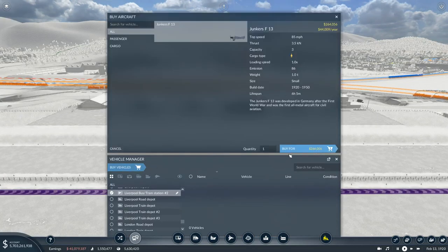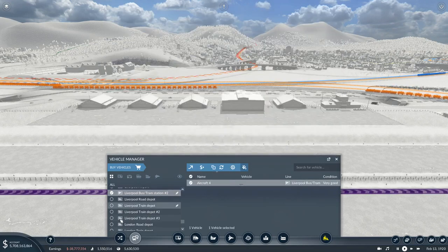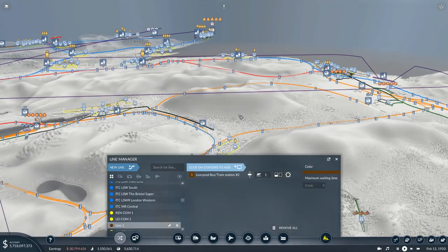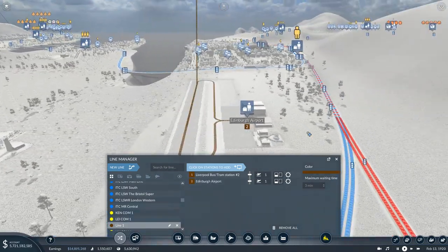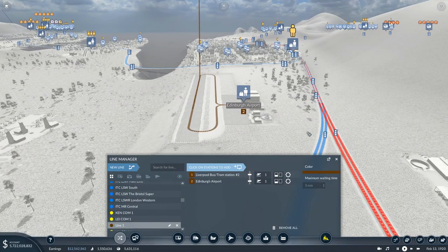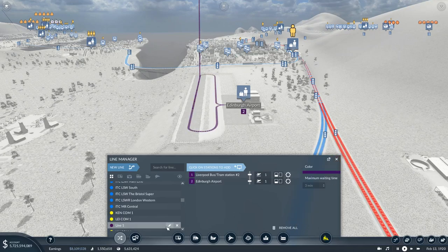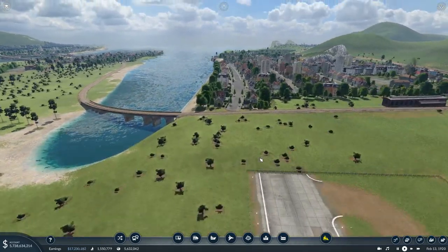We shall get a plane — buy a plane, set its maintenance to high. Create a new line going from here out to Edinburgh. I'm a bit terrified that these planes are going to fly through the mountain. This will be Air Passenger Man to EDI. I was going to get a new route rolling in today and I still can.